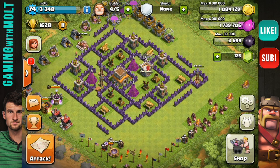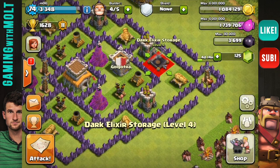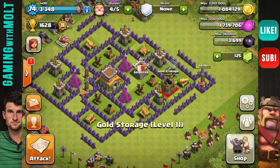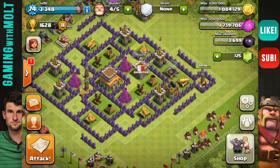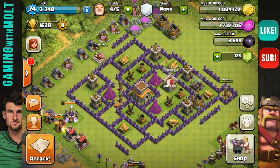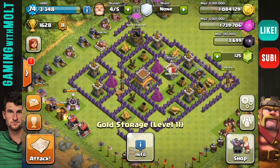As you can see, the mortars cover the entire base, wizard towers do a great job, and air defenses cover the entire base. Right now our base is covered very, very well by our defenses, which is the main goal. You really want to make sure your defenses are protecting your other defenses — that's why you have the stronger ones in the center, so they last longer and cause more damage.